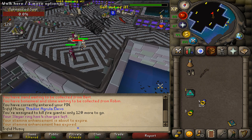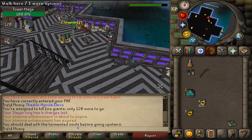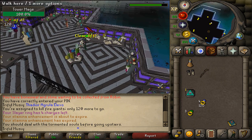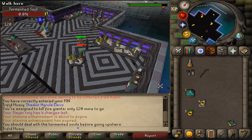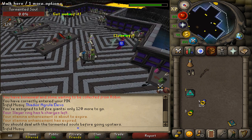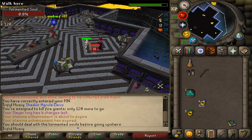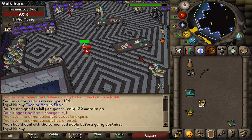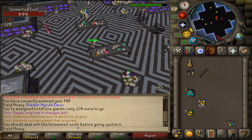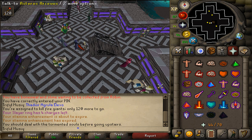You will find some tortured souls inside of this room. Kill all five of them. Let's go to the stairs and go upstairs. Somewhere in the center of this room you should find Ancestress Arceus. Talk to him.